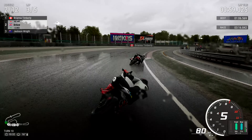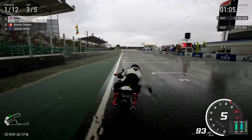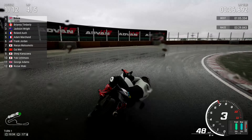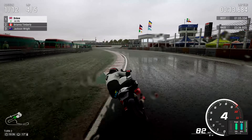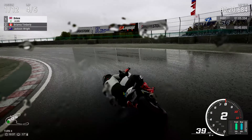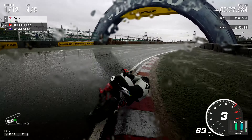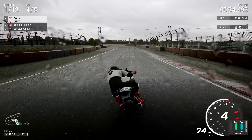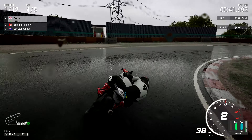Brianna Timberley gets very close to the apex there but doesn't actually touch it and crash out. We go around the outside of Timberley. For some reason Timberley decided to pick the bike up there, but we weren't really that close. I don't question the AI's decisions on this game. Contact made once more — Brianna Timberley says 'have a bit of this sunshine,' gives me the big don't argue. But we're still in the lead for the time being on this penultimate lap of this Japanese circuit. Very small circuit, only about nine miles I think going around this couple of bits of track.